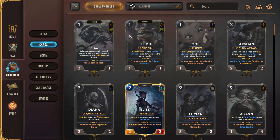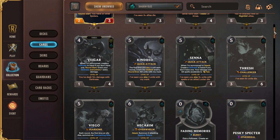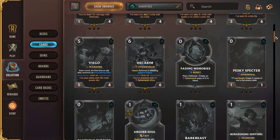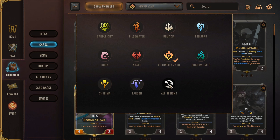You can hit 'show unowned' and see all the champions in the game from all the regions, and filter by region if you like one specifically. I'm partial to Shadow Isles — that's my favorite region. I also like Noxus. You can glance through and think, oh, these are some of my favorite champions from League. Hecarim is really cool, I might want to make a deck for him. A lot of people like Ezreal — he's a fan favorite and pretty good to play around. You can go through the regions, figure out what champions you want to play, and start working towards decks.